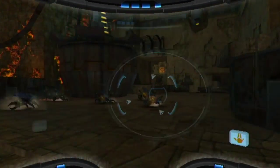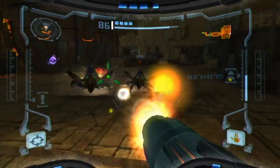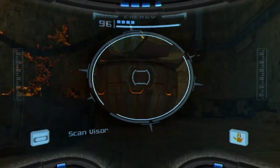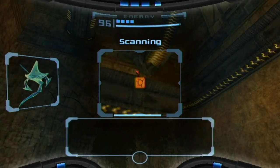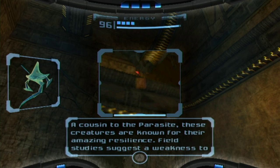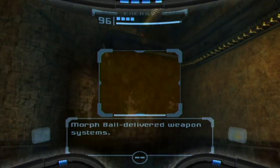So now we're in a new area. Nothing new to scan? I guess there is one new thing — plated parasite. Already a member of the parasite family, impervious to most weaponry. A cousin to the parasite, these creatures are known for their amazing resilience. Field studies suggest a weakness to morph ball delivered weapon systems. Alright then.